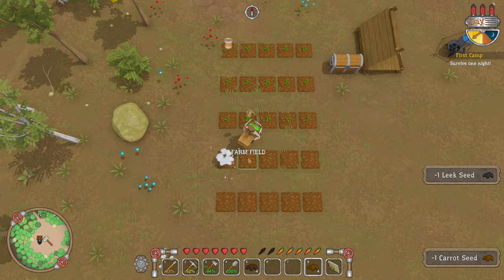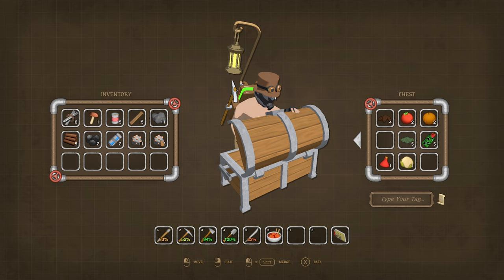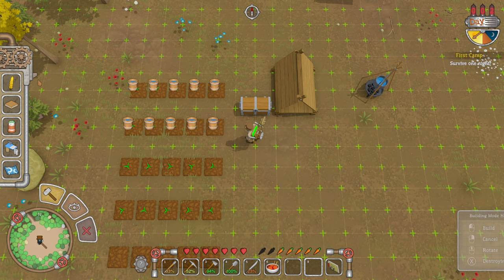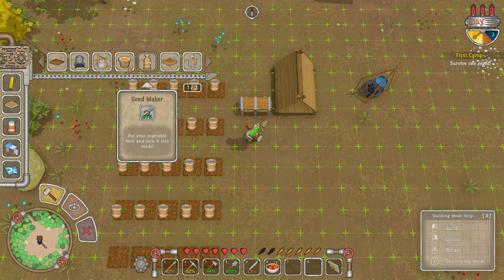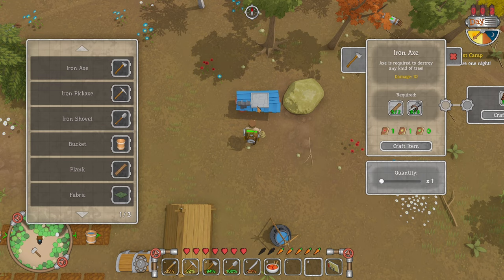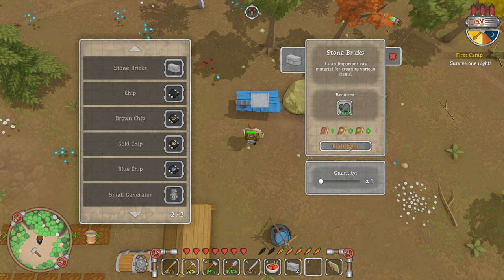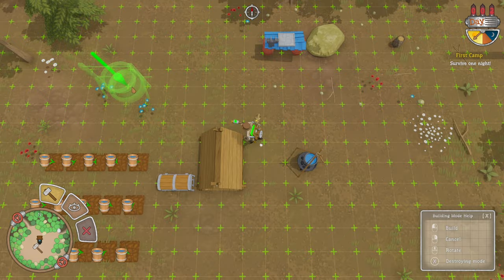I wonder if we need to water this — that was telling us we need to water it. Let's go back in. Plant pot, grow plants, seed maker, trees, a canning machine, the well. So we need four of those stone bricks. Four stone bricks — so we need to craft four. And now can we do a well — beautiful.